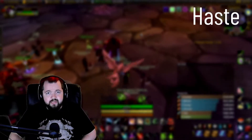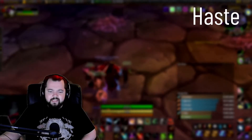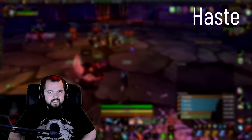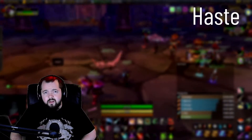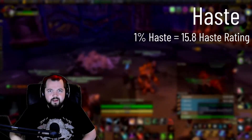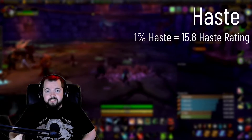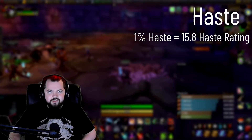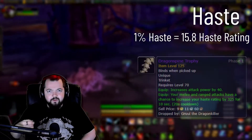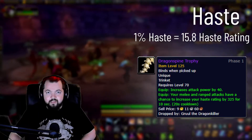The third secondary stat is haste rating. Haste is a new stat to BC — they had some things that were kind of like haste in Classic WoW, like Slice and Dice and some trinkets and gear like Kiss of the Spider. Basically, it just makes you attack faster. You will get 1% haste for every 15.8 haste rating. This is going to be a very good stat for rogues in general, as just attacking faster is obviously going to be really great, and it makes a lot of gear like Dragon Spine Trophy very, very sought after and valuable for a lot of melee classes.